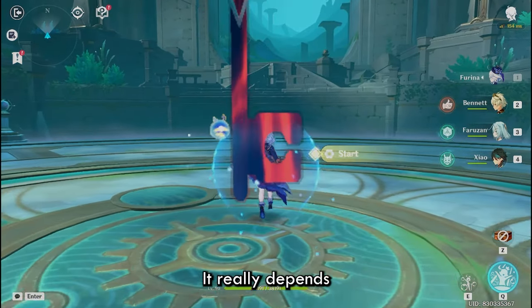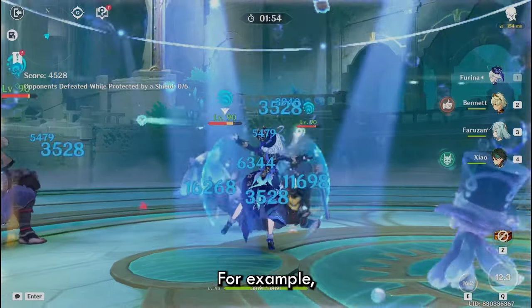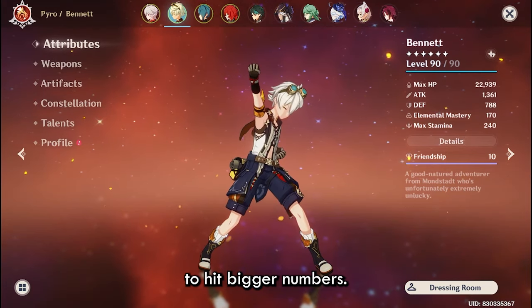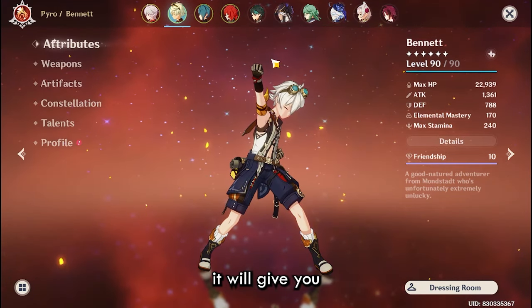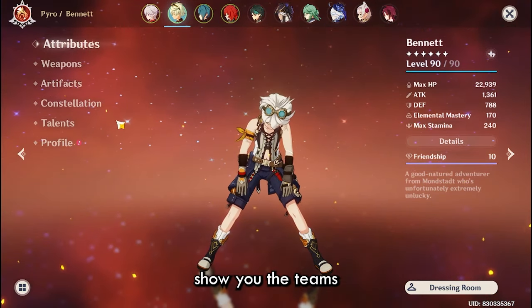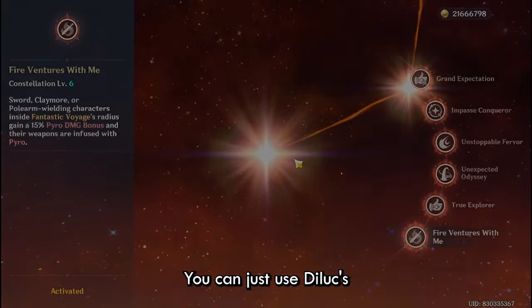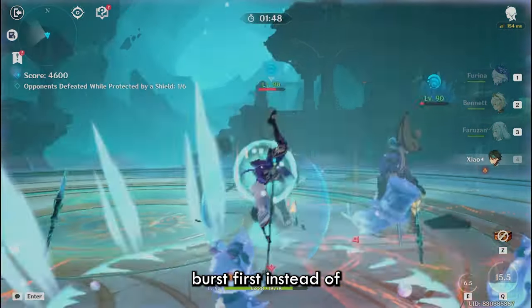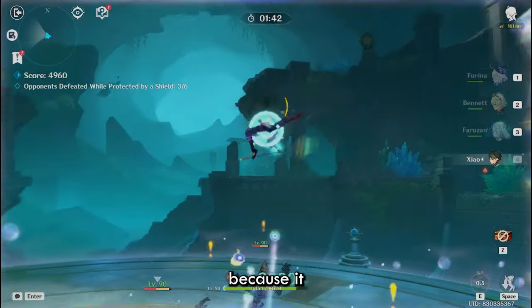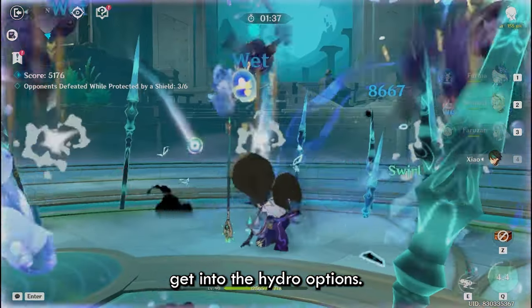For the Anemo options, it depends on your preference. Against a C0 Kazuha, Sucrose does give you a better buff for both your Diluc and Xinqiu to hit bigger numbers. Kazuha on the other hand gives you better personal damage and better grouping. Keep in mind that when I show the teams and their rotations, my Bennett is C6. If you don't have C6 Bennett, that's okay — just use Diluc's burst first instead of last. I do recommend you activate Bennett C6 if you want to play Diluc, as it significantly improves quality of life and your combos.